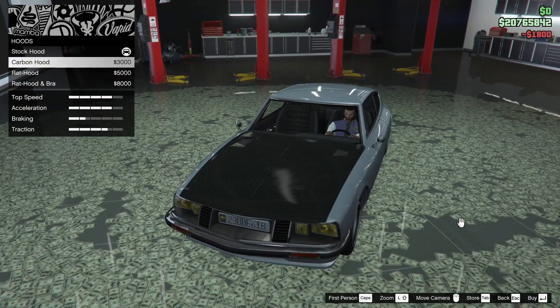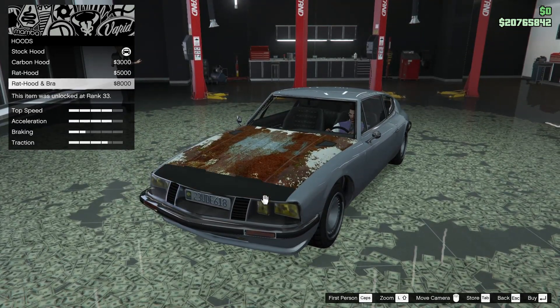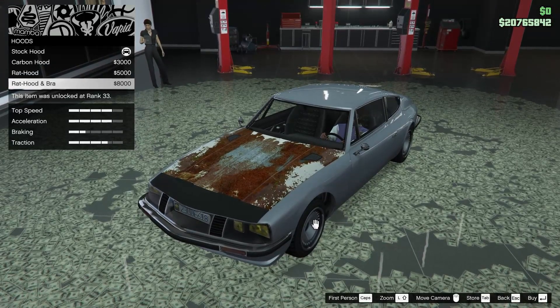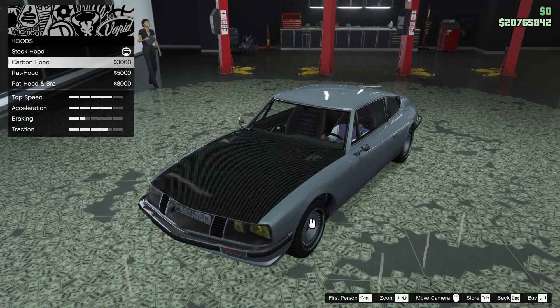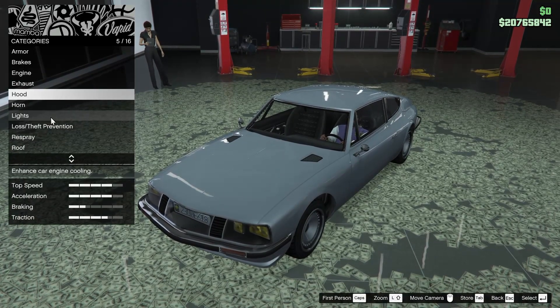Next up we got the hood. We can add a carbon hood to this thing, a rat hood, or a rat hood and bra. I'm not really sure why you would want any of those, but the option is there of course. We are going to be going with nothing though.